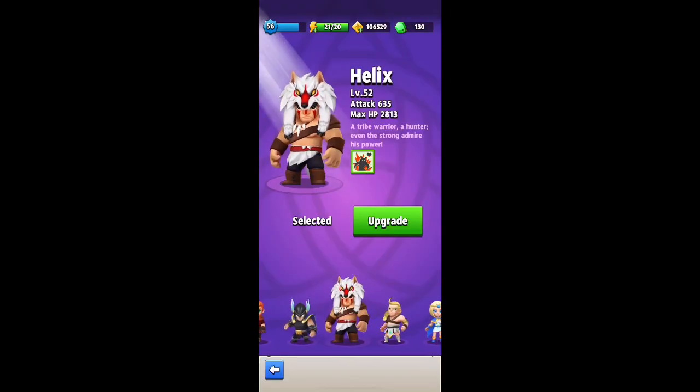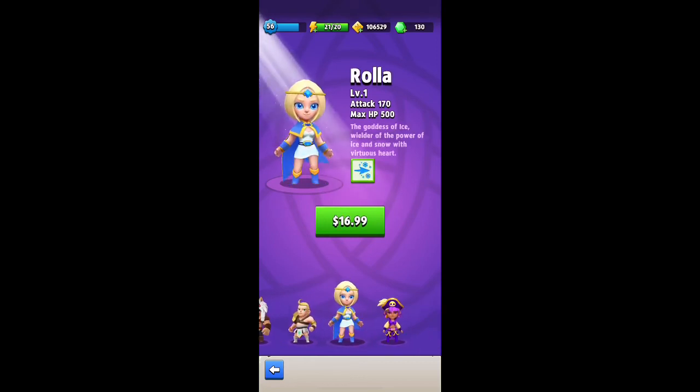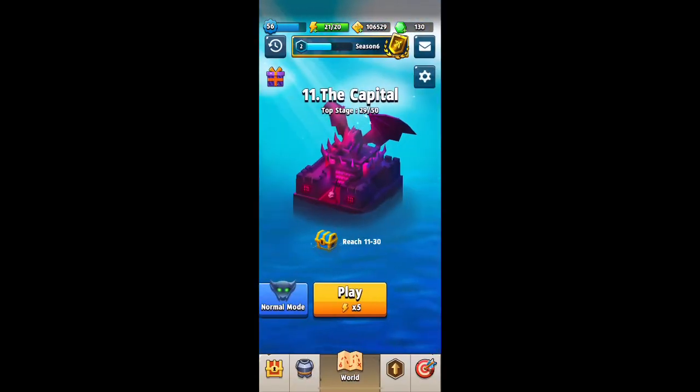I will do a full video playthrough with Bonnie and show you guys exactly how she is. There's my Helix. There's Owner — that other $10 one, he comes with Lightning. Roller comes with Freeze. Bonnie comes with her own Shadow characters, so she could actually be pretty good — 150 attack damage, 600 base health HP. If you guys want me to get her, let me know in the comments. As always, hit that Like button, subscribe to the channel if you haven't already, and I'll see you guys in the next video. Thanks for watching.